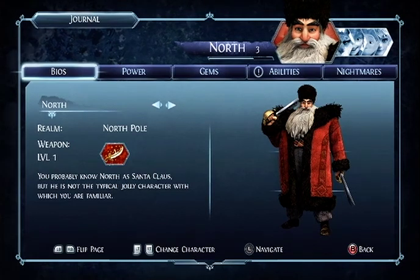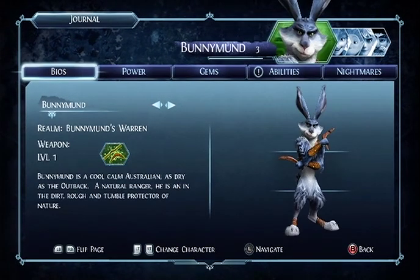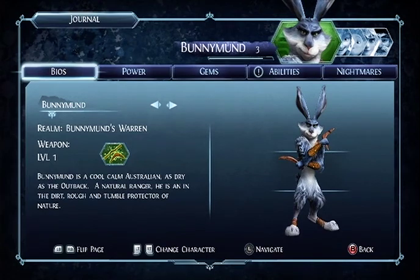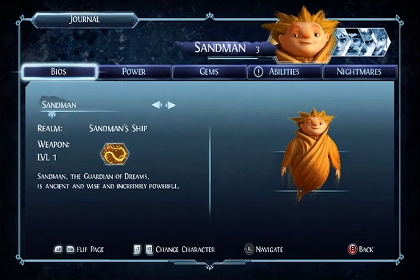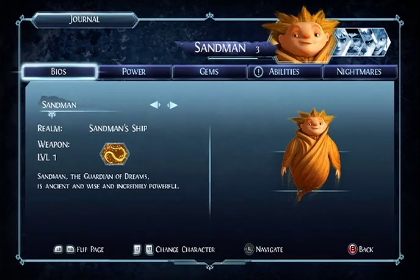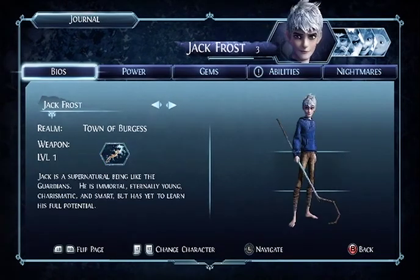He plays North, and he's another melee character. Bunny Mund — I call him the Easter Bunny — he's a projectile attacker. Same as the Tooth Fairy, also a projectile thrower. Sandman has a whip. I don't think I've used him at all yet. I'll probably switch to him in a second.